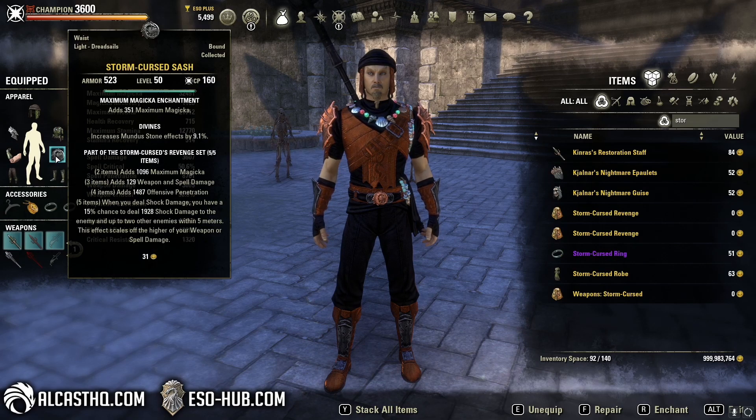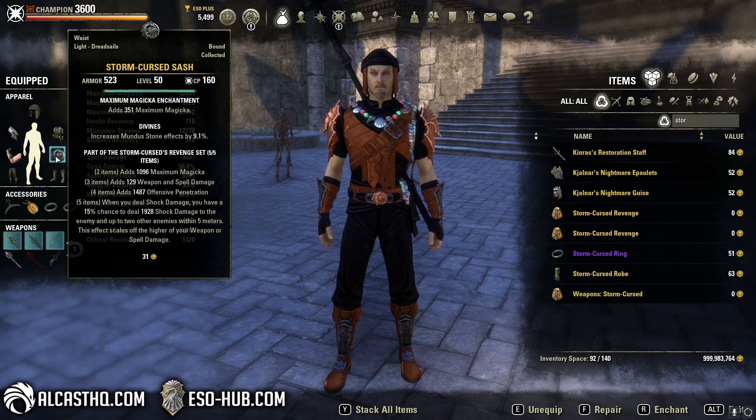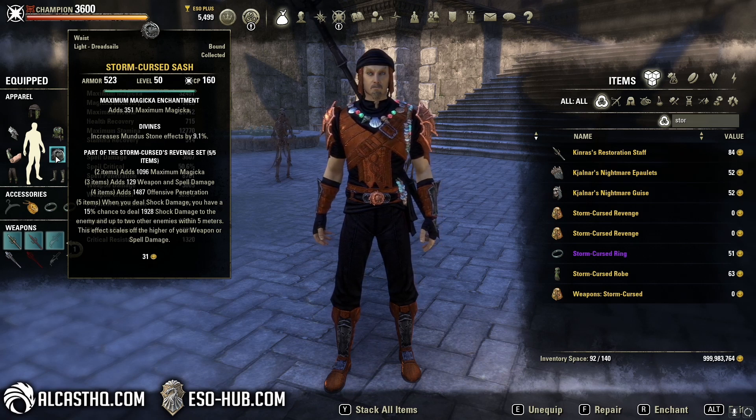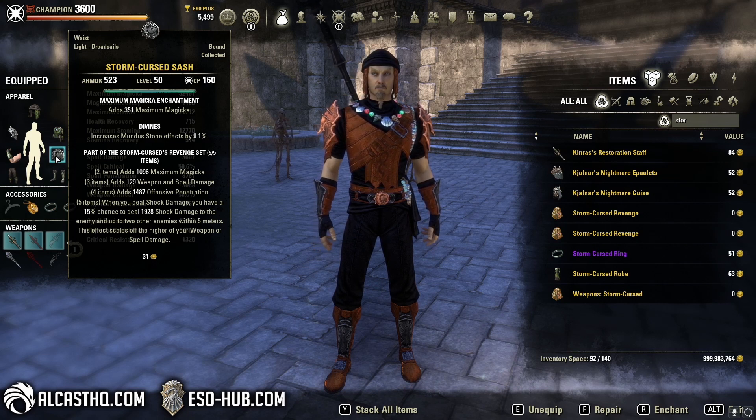So what does it do? It adds max magicka, weapon and spell damage, and penetration — that's nice. And then the five-piece: when you deal shock damage, you have a 15% chance to deal 1928 shock damage to the enemy and up to two other enemies within five meters. This affects skills based on the higher of your weapon or spell damage.